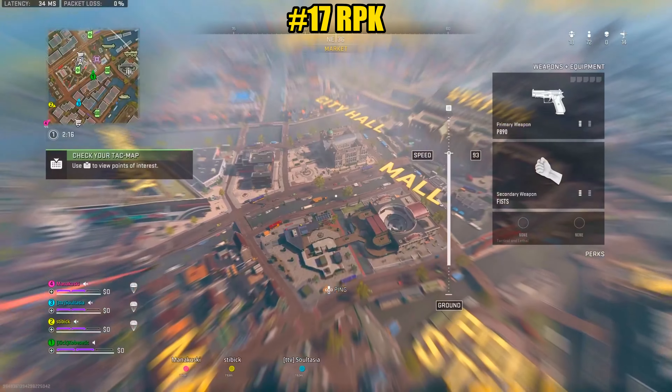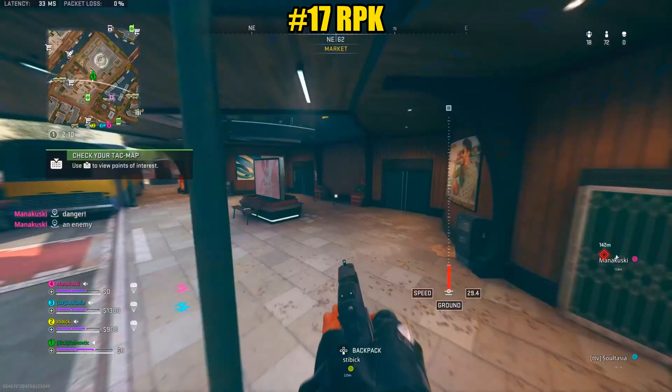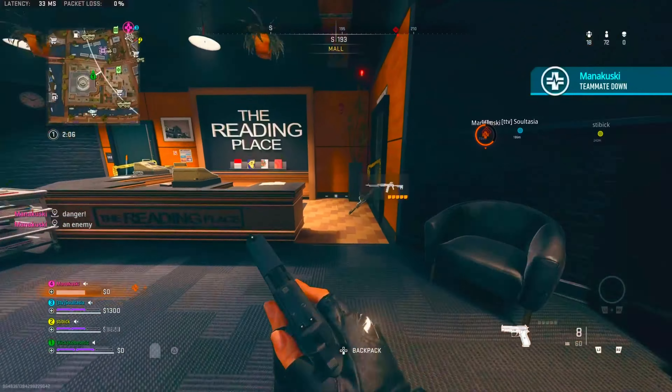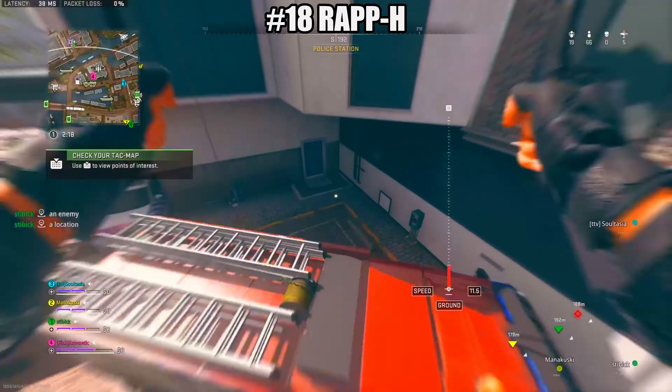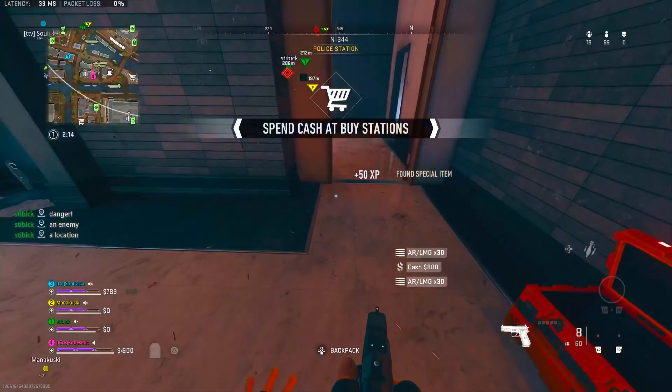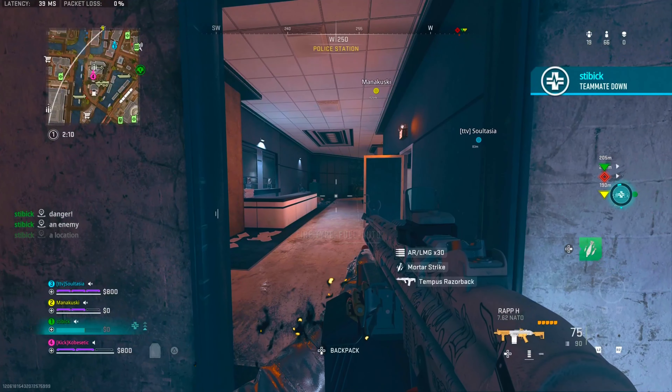The RPK is located at the mall. Land at the bottom and head into the bookstore and it'll be right next to the caution tape. The RAP-H is located at the bottom of the police station in the stairwell — this is definitely one of my favorites.